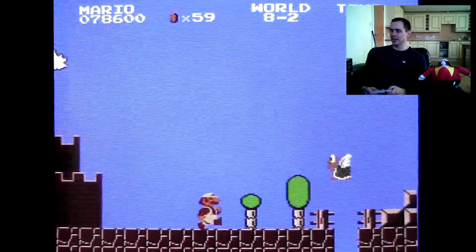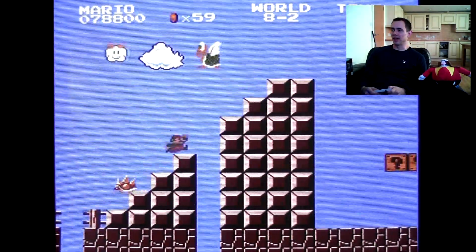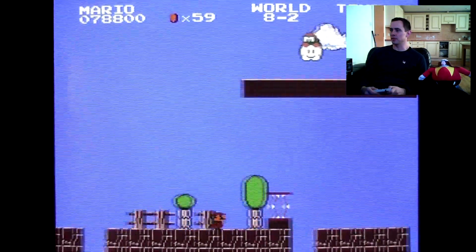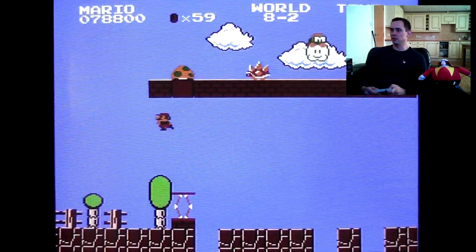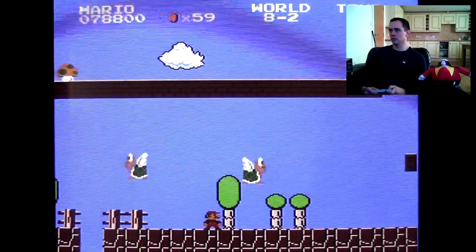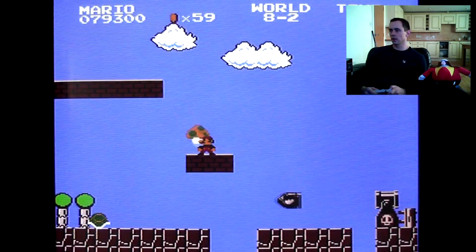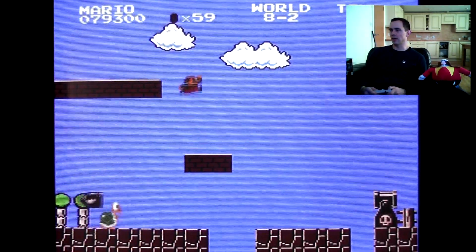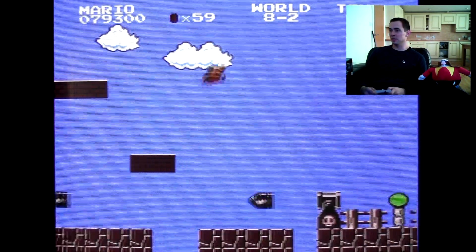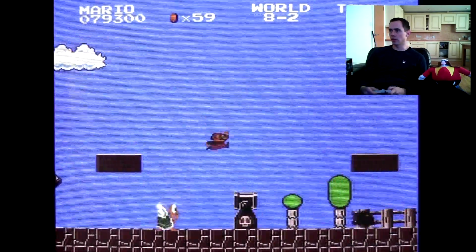8-3 is a royal pain and that's a schoolboy error — you don't really want to lose your fire suit there. There's an extra life hidden up here which you can track along the top. Coming along here, what I tend to do is try to land on top of the cannons so you don't get hit by the Bullet Bills.